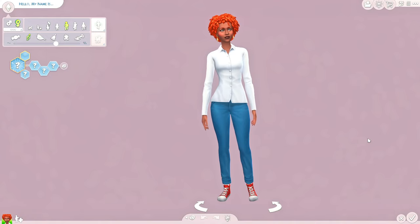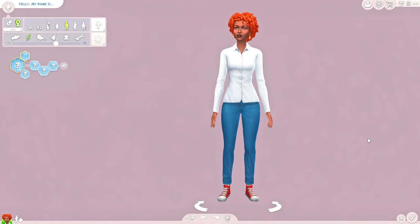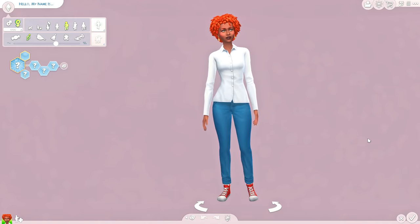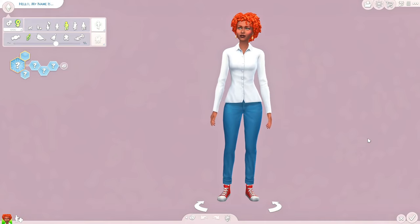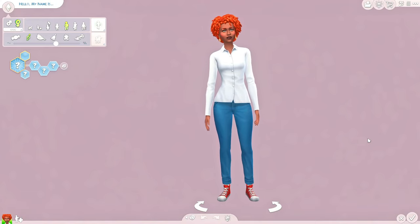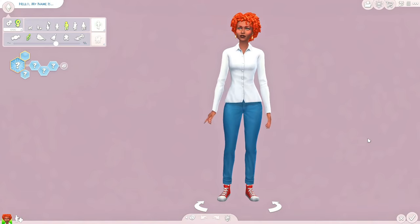Today we are back in CAS to do the only thing that I seem to be wanting to do lately, and that is turning EA starters into my own sims. This is a challenge I've done a couple of times here on the channel already and I've seen quite a few other people doing it as well. I feel like it kind of started with Eleandra — she was the first person I saw completing this challenge, so I will link her channel down below.